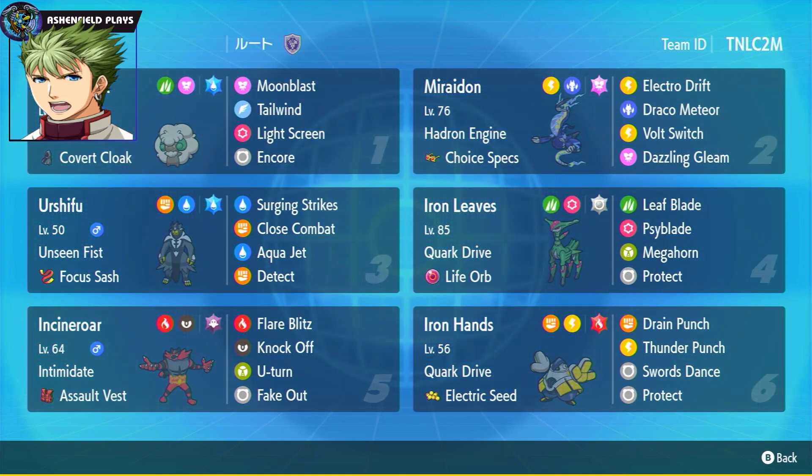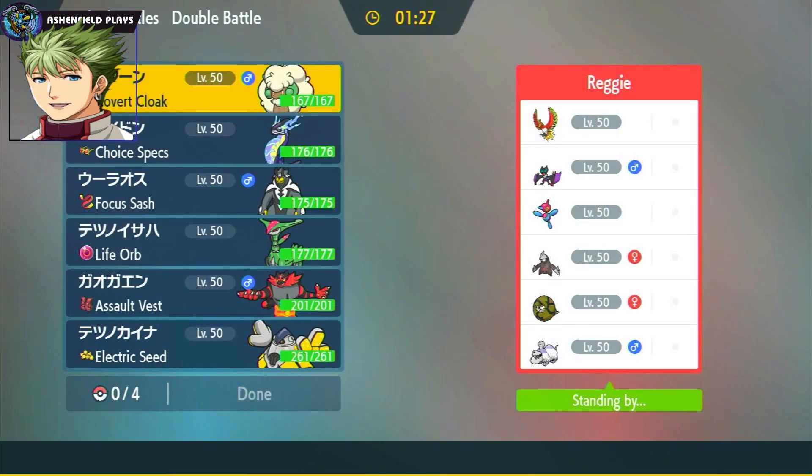Starting the August Regulation with the team that got first in the July regulation — let's check it out. Opponent has Excadrill and Sandaconda — they're going to Sand Spit. We're dealt a bad hand here. Tailwind to outspeed is probably the play.